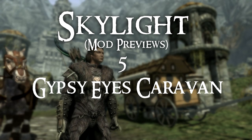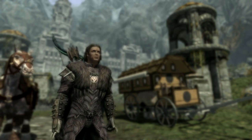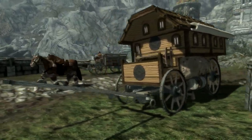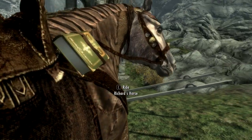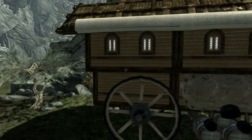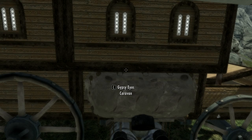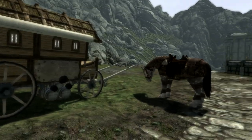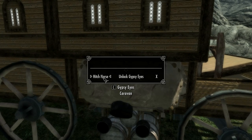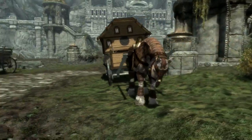Hi guys and welcome to another Skyrim preview video. In this video I'm covering a mod called Gypsy Eyes Caravan — it is a carriage, a caravan, but it is also a player's home. This will actually function as a standard player home. You find it outside of Markarth and it will cost you 4,000 septims, which is not too bad. You are going to need a horse to pull it — you click on the home and hit the hitch horse function and it will hitch your horse to the caravan. Very cool.